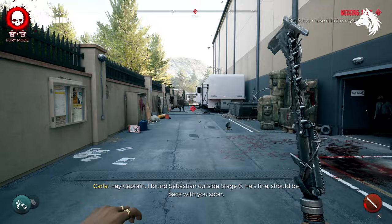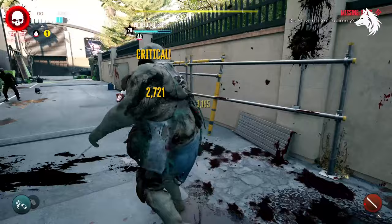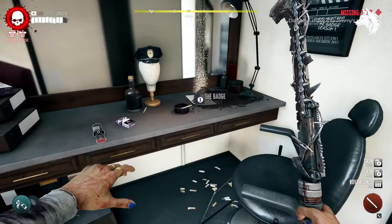We must find the alley outside Sound Stage 7, and there is a trailer with Sergio's phone inside after you defeat him. This will lead us to Beverly Hills, so go ahead and travel there after you've done this.